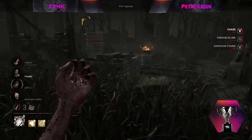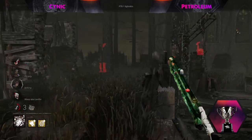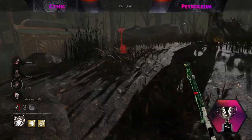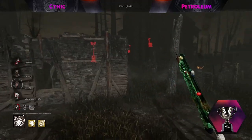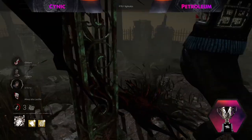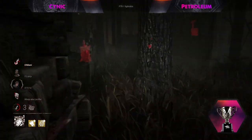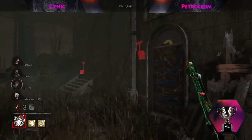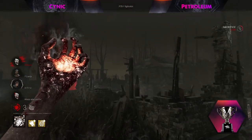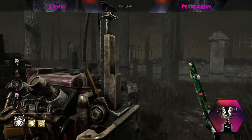The question is whether they can unhook Meg and whether it will even matter. We see Ace trying to come in. I think the Nurse is slugging because they assumed Ace was the Deliverance player, but we saw it was Meg. So at this point they're just going to slug the next survivor, go for the 4K. If you know Meg has Deliverance, it's almost a safe assumption she also has Unbreakable — so slugging Ace makes sense. The micro and macro from this Nurse are literally out of this world.